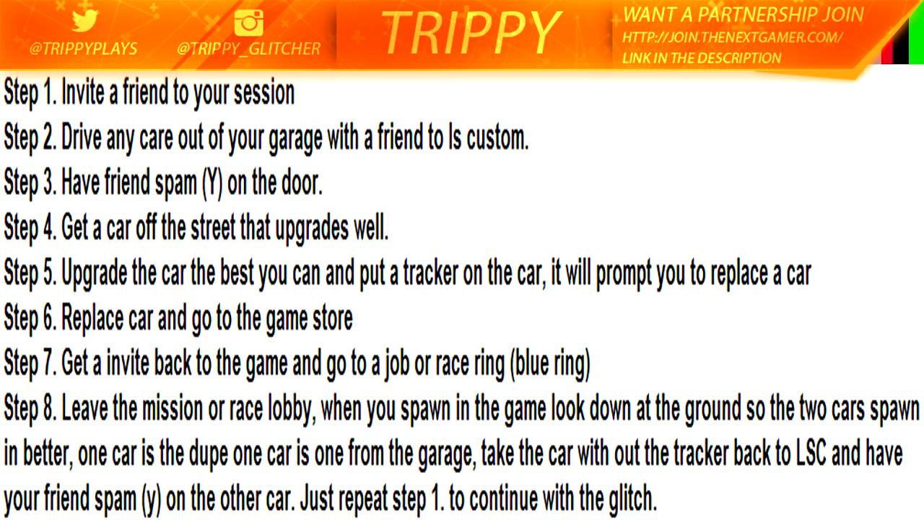Step seven: get an invite back to the game and go to a job or a race ring — those are the blue rings. There's one close to the main Los Santos area that everyone goes to, so go to that one. Step eight: leave the mission or race lobby. When you spawn in, look down at the ground so two cars spawn in — one is the dupe car and one is from the garage. Take the car without the tracker back to Los Santos Customs and have your friend spam Y on the other car. From there you can repeat step one and keep doing it as many times as you want.